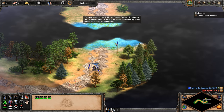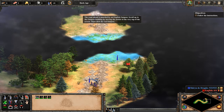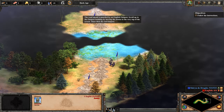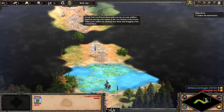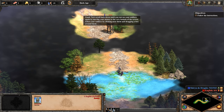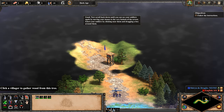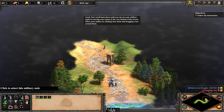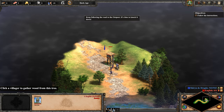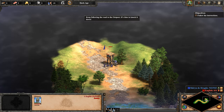The road ahead is guarded by an English outpost. Scroll up to the outpost building by moving the mouse to the very top of the screen, then click the red outpost. Good. Now scroll back down until you can see your soldiers again by moving your mouse to the very bottom of the screen. Select your soldiers by clicking near them and dragging a box around them. Right-click the outpost to attack it. Keep following the road to the outpost — it's time to knock it down.